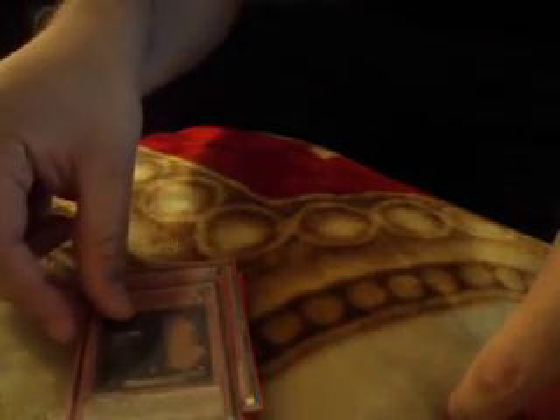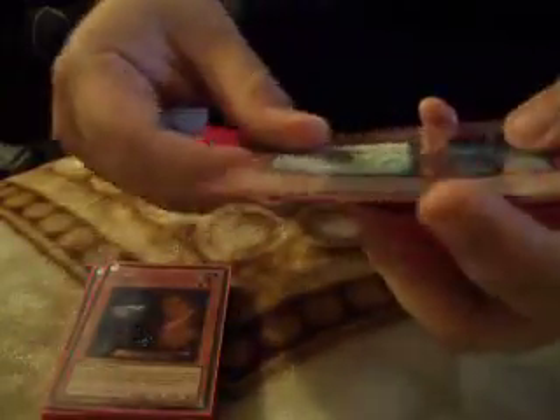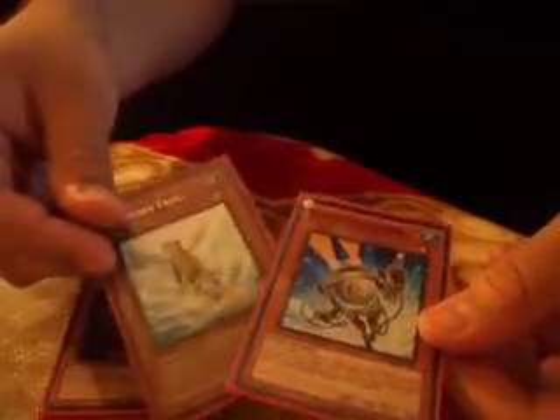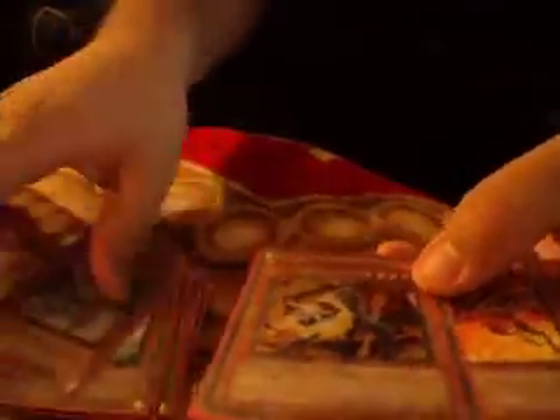With Maxx "C", now I'm going to be able to search it. I could go Marauding Captain, Sangan, search for Maxx "C", just drop it. I actually got this for Dark End Dragon — not the expensive one, but the cheap one, like eight dollars, so it was really good. Treeborne Frog and Fish Borg Gunner are just for Formulas each turn or different plays, because you could use them with Debris or with Flamvell Fire Dog and Magician, and you've got your instant Trishula.